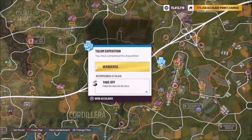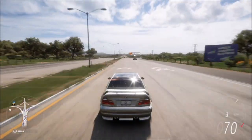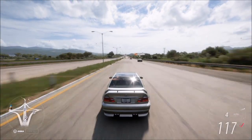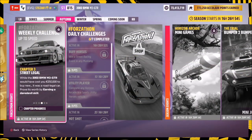The first challenge is super easy — it just wants you to drive five miles. To do this, I recommend driving flat out on the main highway or motorway. That's the quickest way to rack up miles; keep going flat out until the challenge pops up as complete. Simple as that.